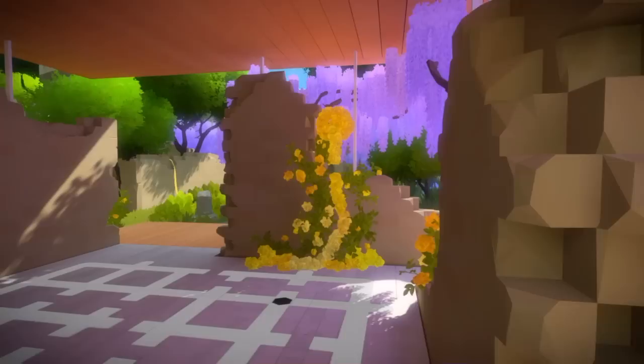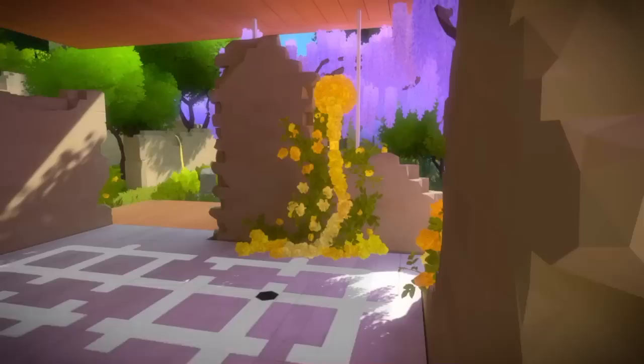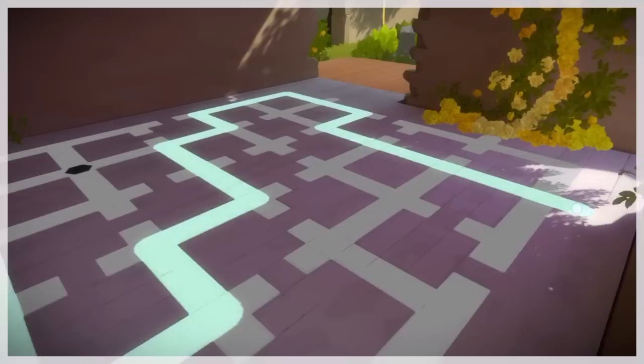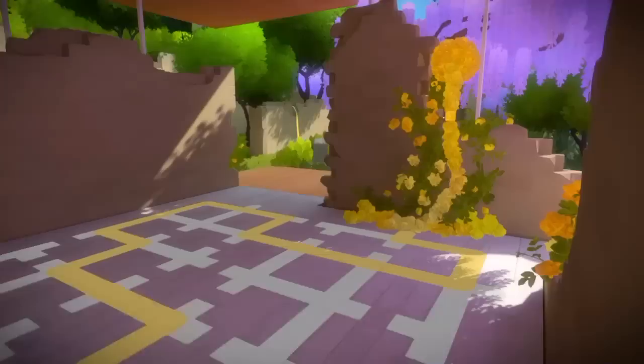Now we're going to go under this overhang, looking at these yellow flowers. You need to line it up with the puzzle that's in the far background. And as you can see, there's no way to get across, so what we need to do is solve this puzzle. But usually when you solve a puzzle correctly, the line turns white. We don't want a white line — we want a yellow line because the flowers are yellow. So you need to incorrectly finish this puzzle.